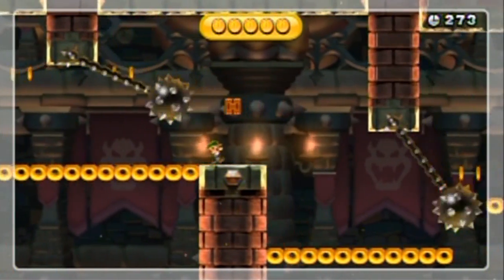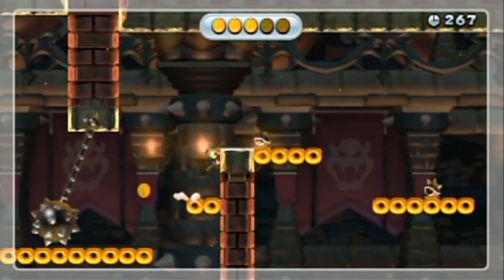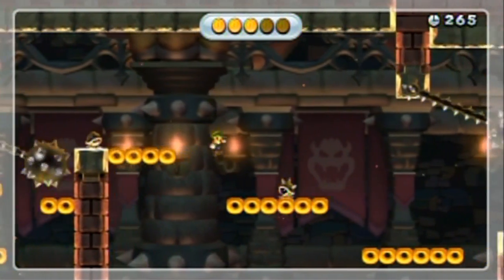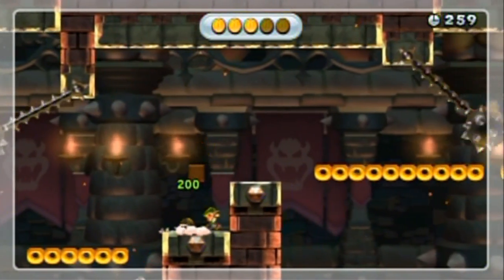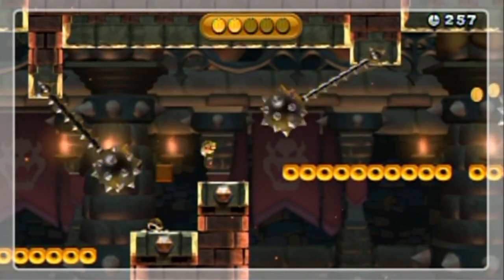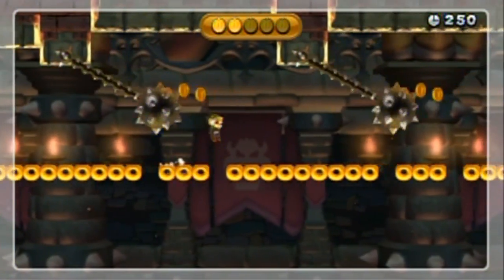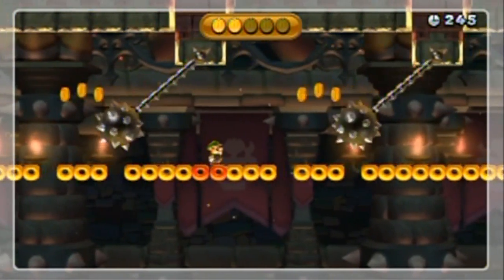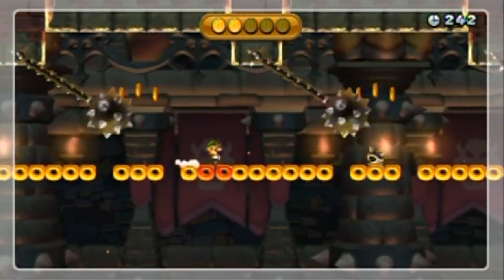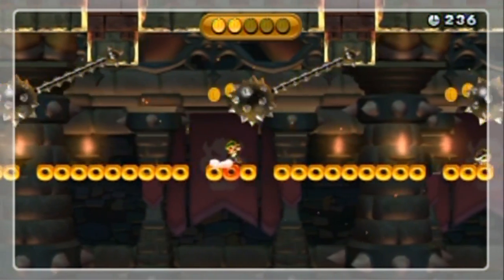Most of the coins are not really in your way, except for stuff like that which are really hard to avoid. Watch this move right here — I accidentally got a coin there in my run. Even Luigi looked at the camera like 'why did you do that? That was dumb — you should have jumped over the block.'